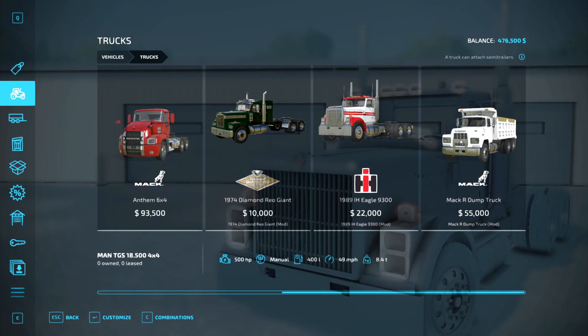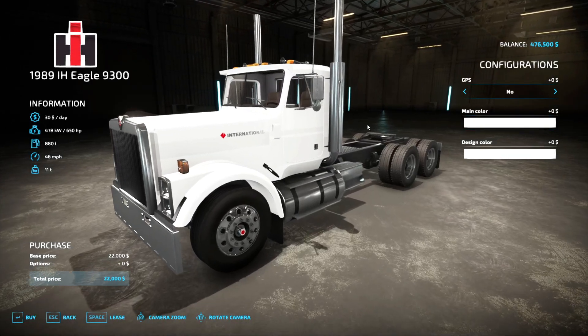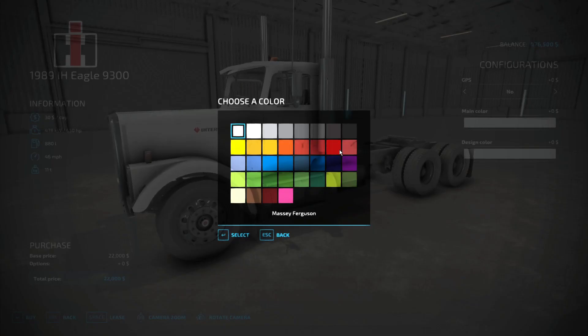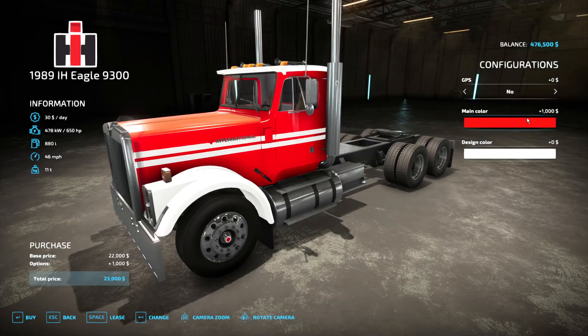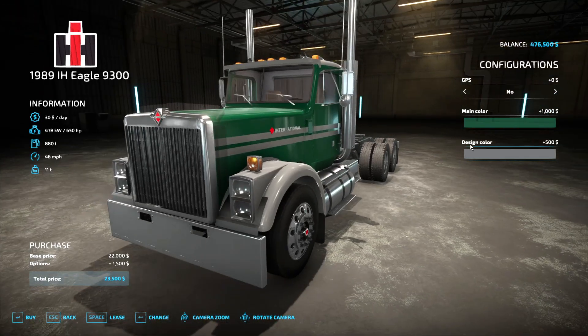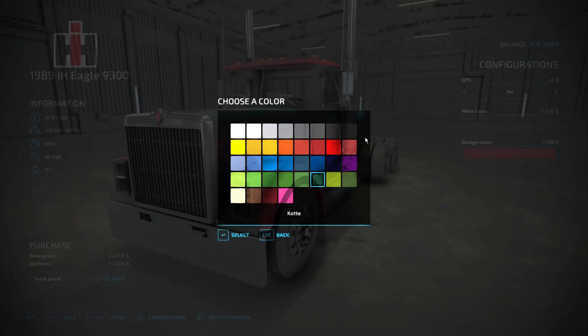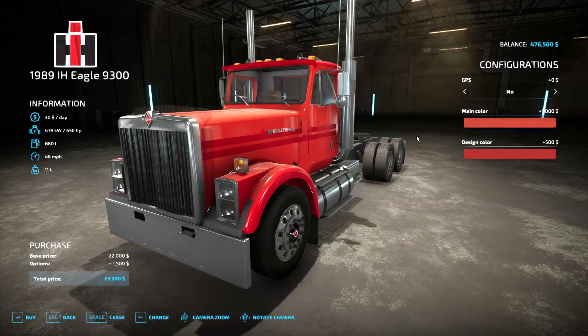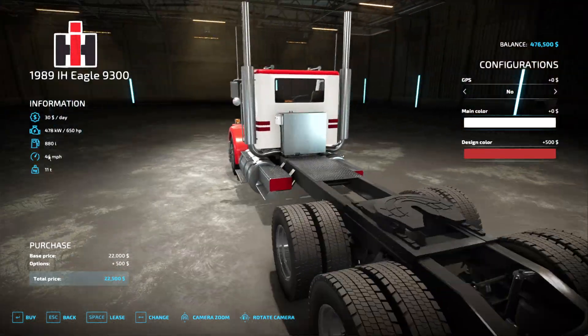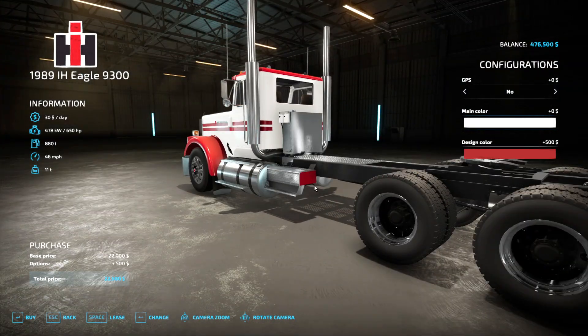I now have all three of these trucks released, all on the itch.io page. In here you have the option for GPS, that comes stock with most vehicles. You're able to change all the base colors — my favorite is like this. You can make a lot of cool different things. Red on red looks pretty good. It's a bunch of different things — that changes as well.